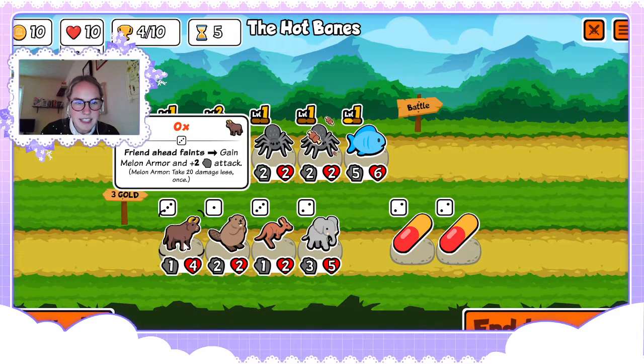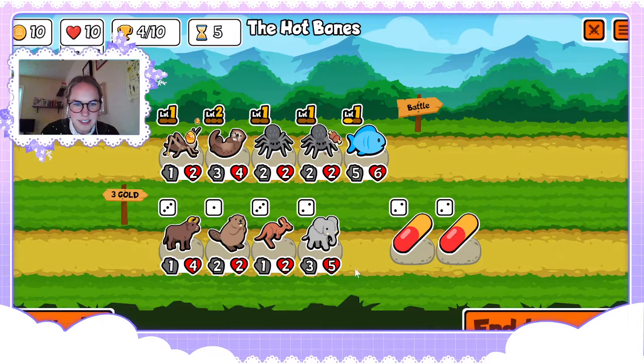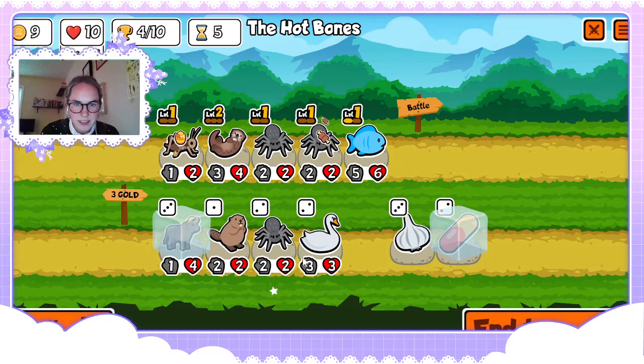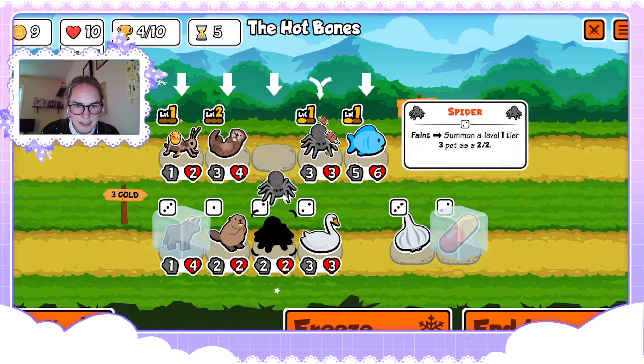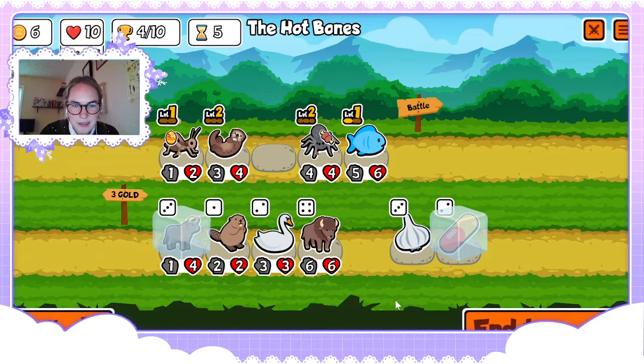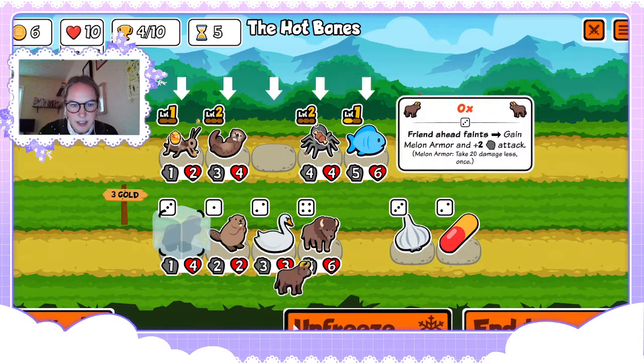Something I love is fainting things in front of the ox. May do that, or get a level two spider. We don't have anything level three though — not really worth it. Since we got that level two spider I'm not gonna faint the ox anymore.